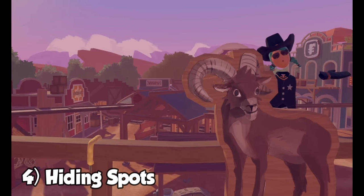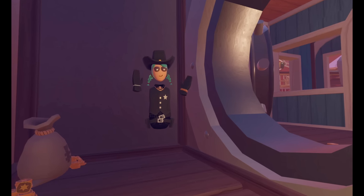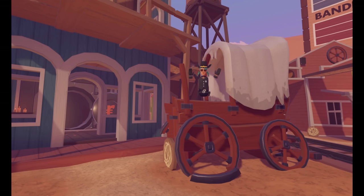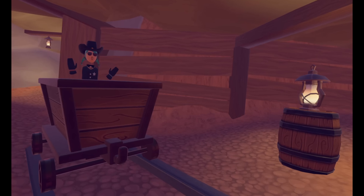Number four: hiding spots. The best hiding spots I've found so far in this map include inside the corner of the bank vault, inside the train boxcars, in this buggy outside the bank, behind the counter in the liquor store, or inside mine carts in the mines.